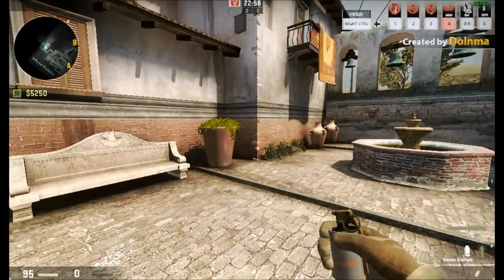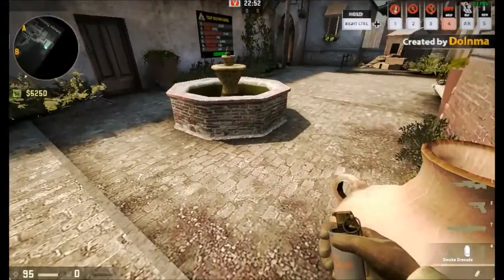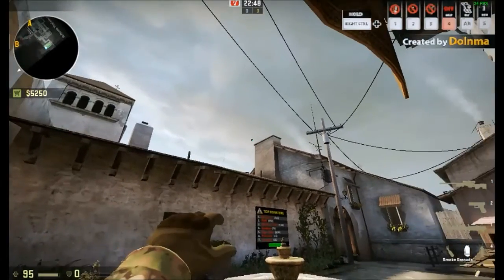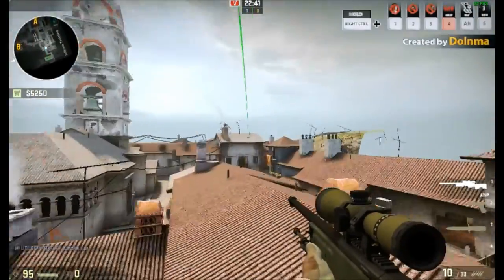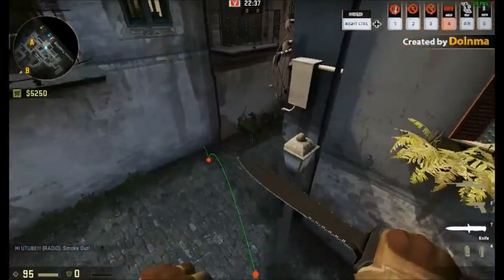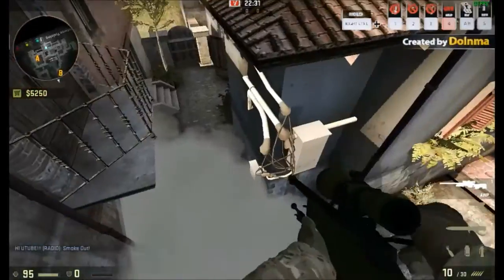Stand in this spot right here, see that little ledge right there — aim at it. Easy enough to understand. Throw, and you have smoked out this part right here. Pretty simple.